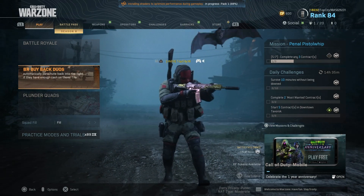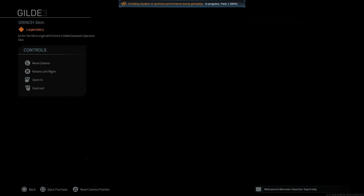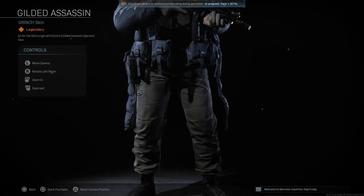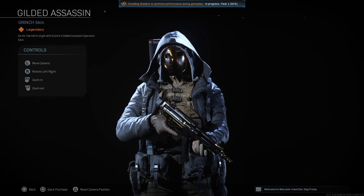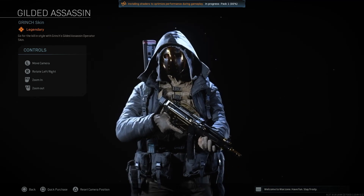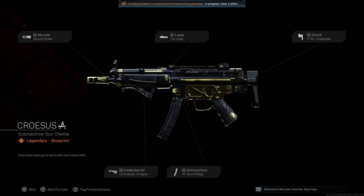Furthermore, we are going to get into the store. We did get the Golden Scales Grinch skin. I know a lot of people were waiting on this skin - I thought maybe we would have to wait until Halloween, but we got Grinch, kind of a nod to Jason in a way, wearing the hockey mask and whatnot. I thought maybe this would be a Nikto skin but it is not.